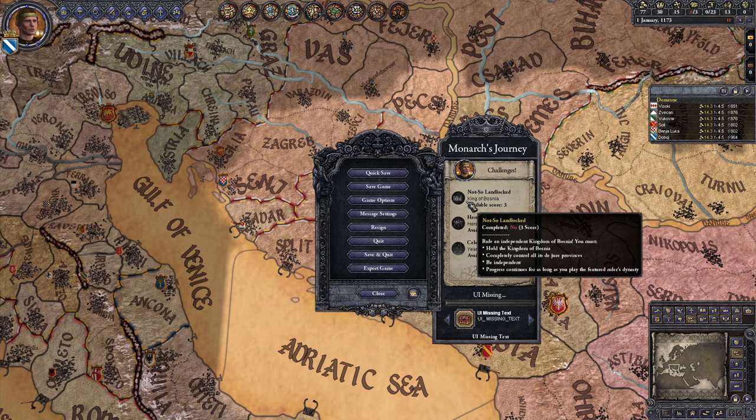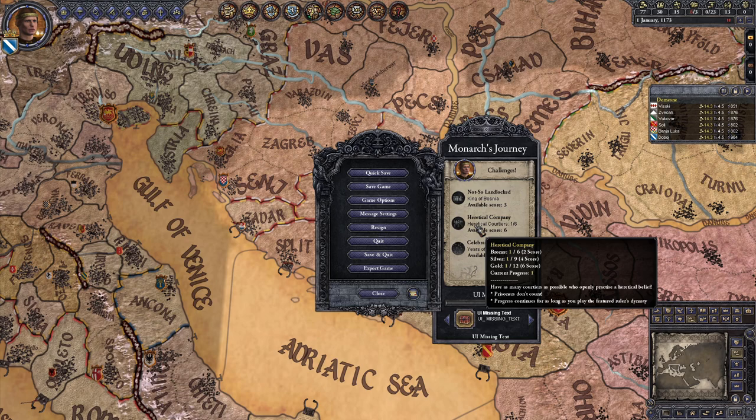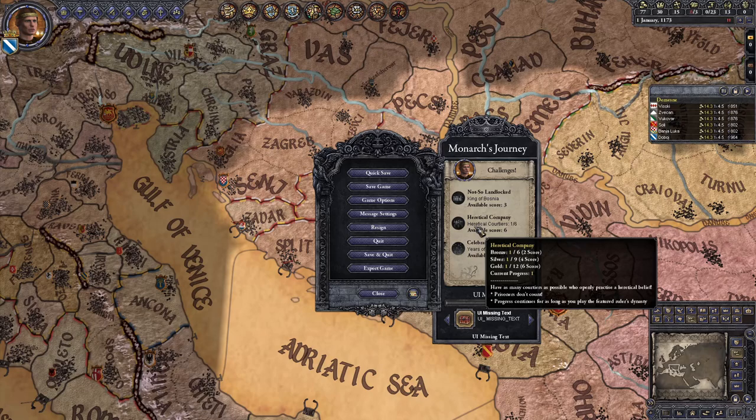All three challenges can be completed as long as you're playing the Kulinich Dynasty. First up is Not-So-Landlocked: become the ruler of an independent kingdom of Bosnia and completely control all of its de jure provinces. Second, Heretical Company: have as many courtiers as possible who follow a heretical religion — six for Bronze, nine for Silver, and twelve for Gold.